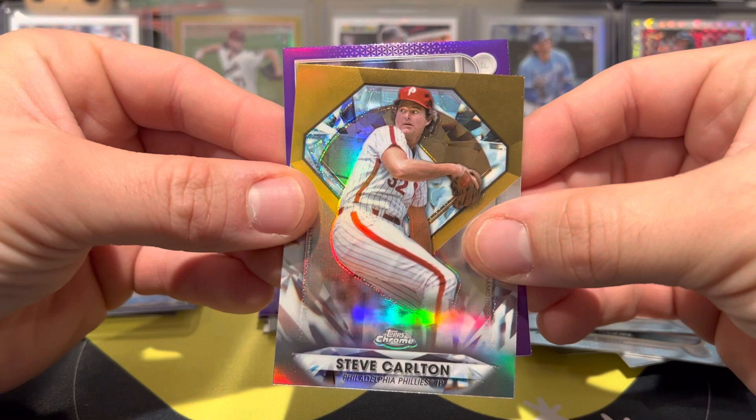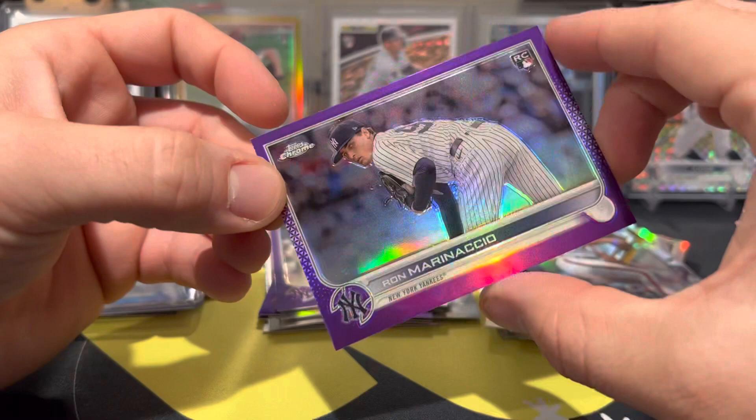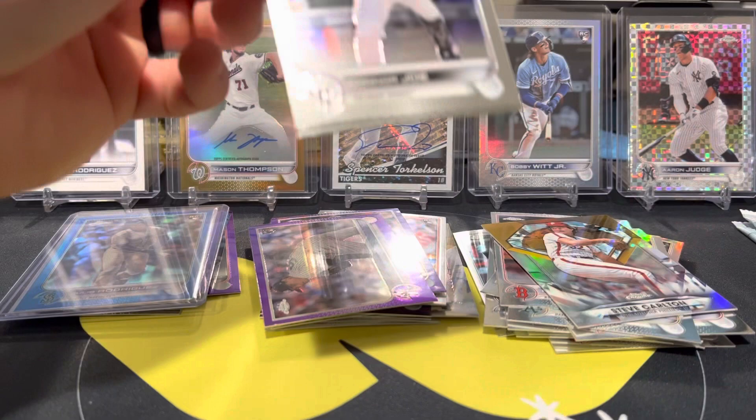I don't think I'm going to recover from that Julio — that was so cool. Moving on, got a couple of packs left. I don't think anything's going to top that though. We have Connor Joe, Matt Olson, Jesus Sanchez. And on the back, we have a rookie of Nick Lulu.